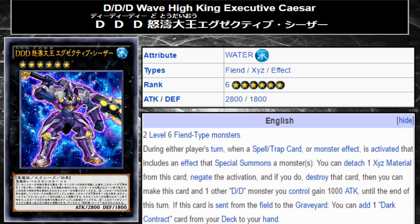During either player's turn, when a spell or trap card or monster effect is activated that includes an effect that special summons a monster or monsters, you can detach one Xyz material from this card and negate the activation, and if you do, destroy that card. Then, you can make this card and one other DD monster you control gain 1000 attack until the end of this turn. So it gives a little bit of an attack boost, and it also negates special summoning effects, although it does not negate inherent special summons — that is a big thing to note.